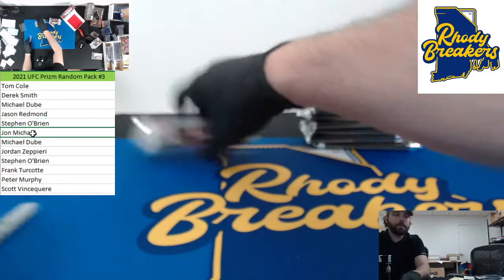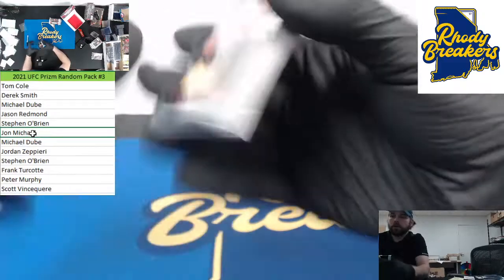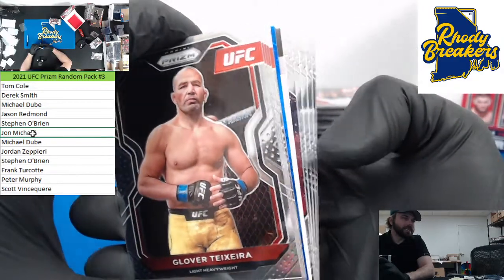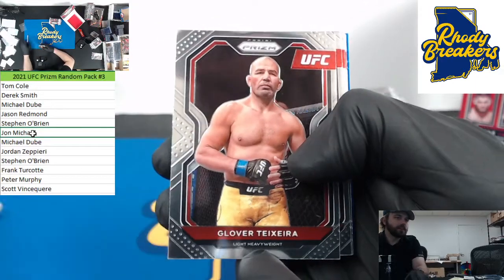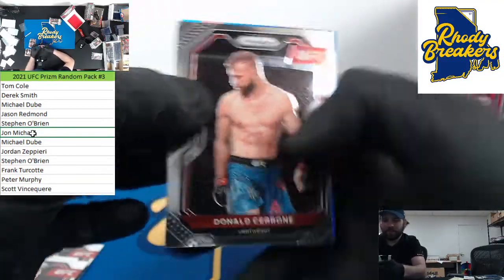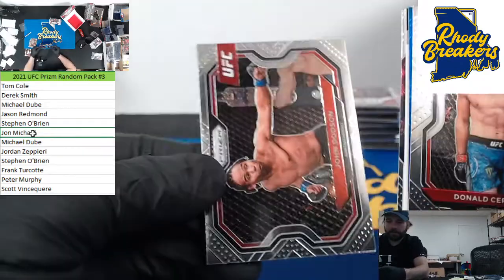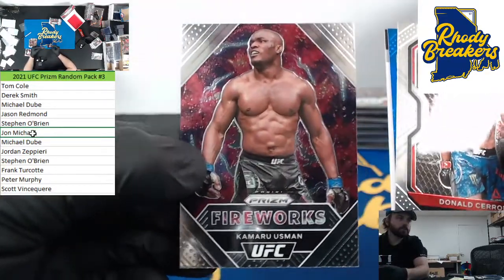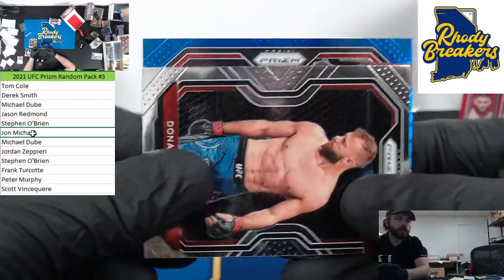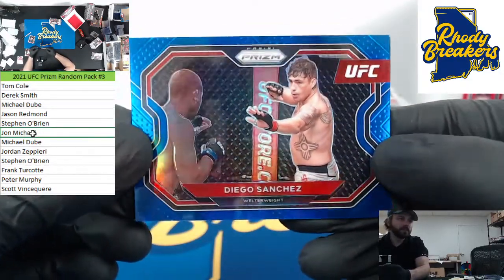Next pack — John Michael, here you go. Ooh, looks like a blue and a redemption, we like those. Song Yadong, Nathaniel Wood rookie — this could be a big pack, John Michael. Frankie Edgar, insert, Usman. Blue horizontal — not a rookie — Diego Sanchez. All the news about that relationship that just blew up — you see the video of his trainer punching him in the face while hanging upside down?